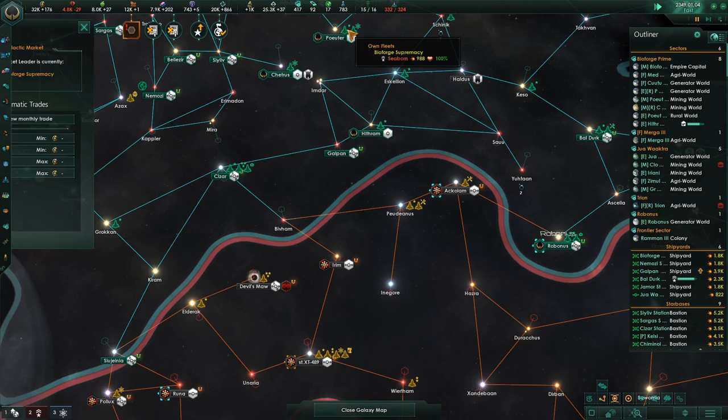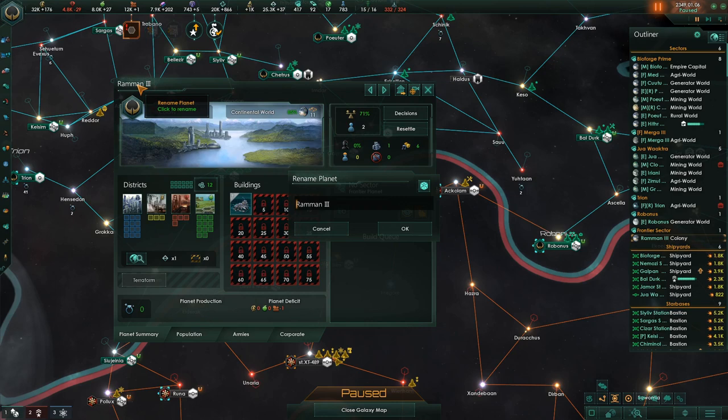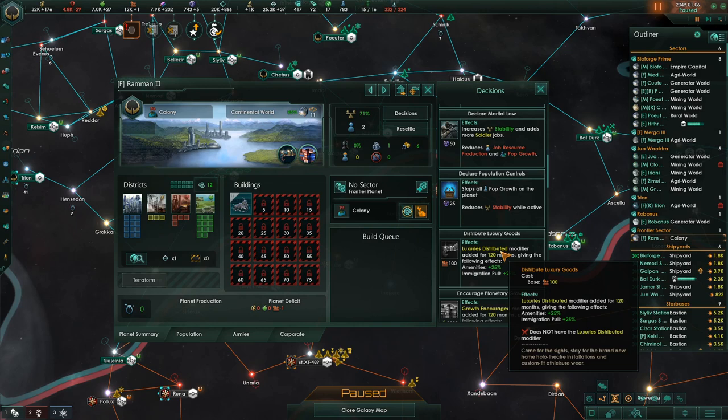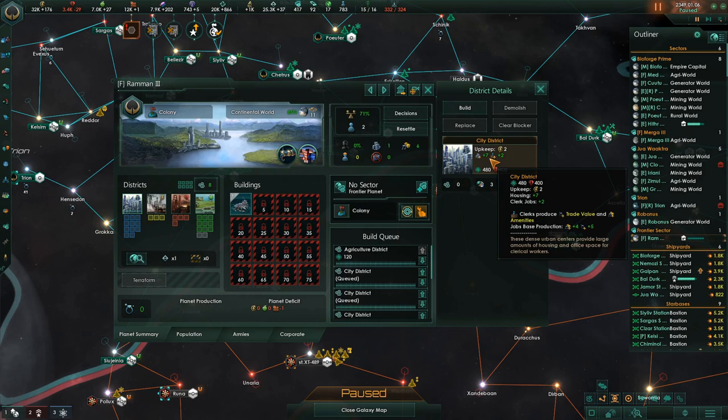Colony established. Alright, we got this one. It's the food planet, Raman. That's a good name for a food planet. We're going to choose the colony designation. We're going to give it distribute luxury goods and food to help it grow faster. We're going to provide it with a couple of jobs and food districts.